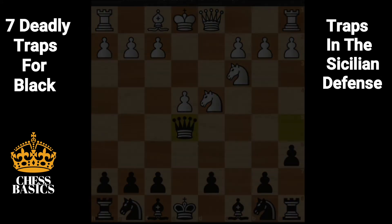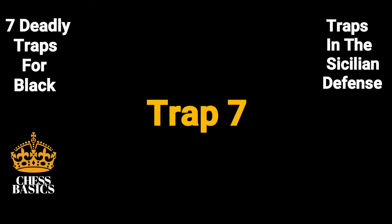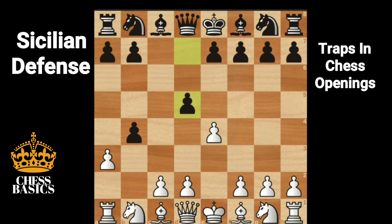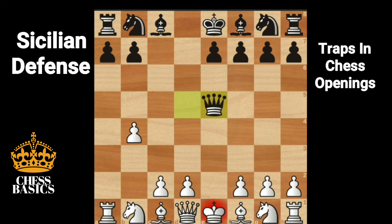Let's look at another trap. E4, c5 — the Sicilian defense. B4, this is a wing gambit, c takes on b4, a3 offering the second pawn. It's always good to avoid the second pawn. D5 — black is offering a pawn of its own. E takes on d5, queen takes d5. If white grabs the pawn on b4, a takes on b4, then queen e5 check wins the rook in the corner. Bishop e2 blocking, queen takes rook.